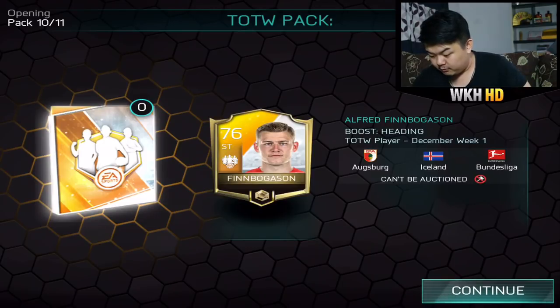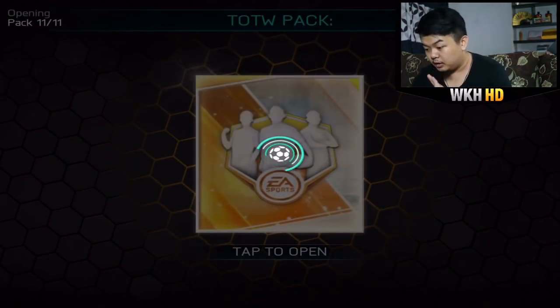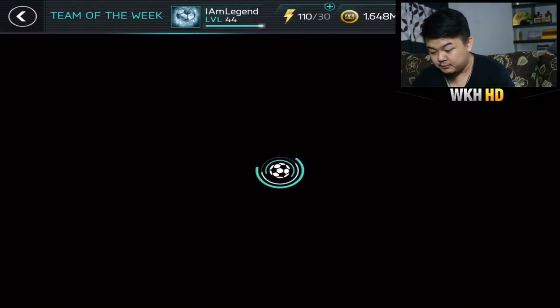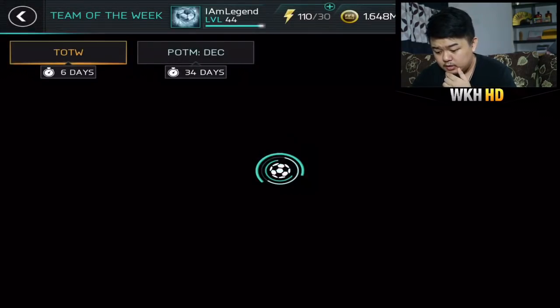Dorado — I think this is our first time getting him. The topper is going to be 250 team of the week points and one elite team of the week point — we're gonna save that. Next team of the week we'll see the progress first. If we're close enough, maybe I'll open one more bundle, so there'll be two bundles total.